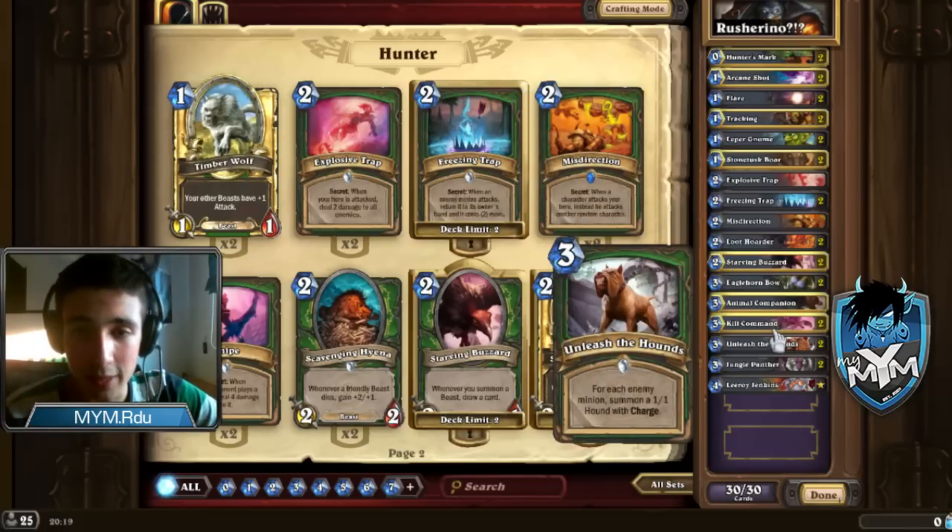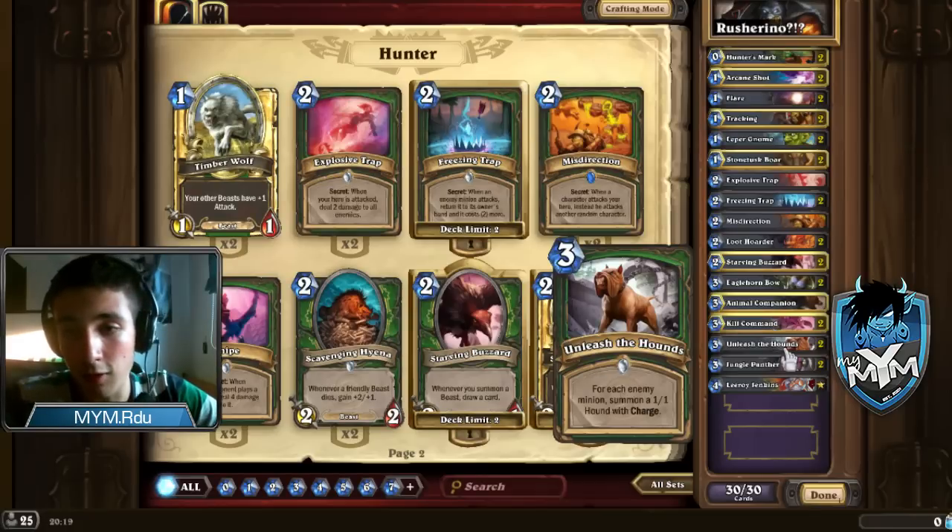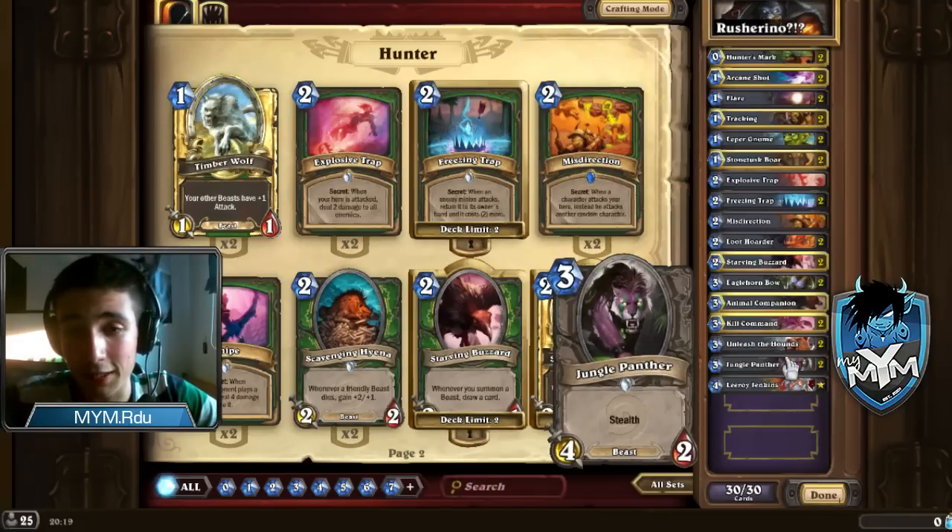Unleash the Hounds used to be the best card in the game, but now it's a decent, mediocre card. You can use it to clear the board, draw cards, or set up lethal. Jungle Panther is a card that didn't see much love in the past — nobody played this — but now in the current meta I like to think of it as an Animal Companion with 0 RNG included.